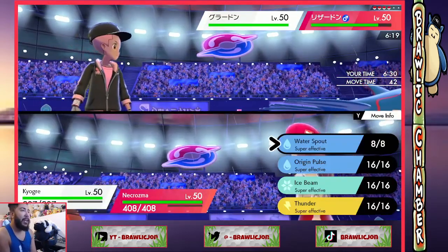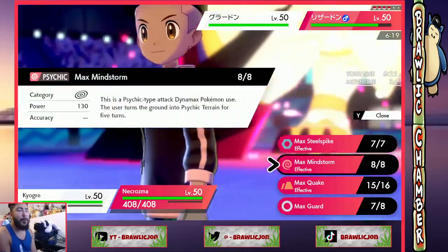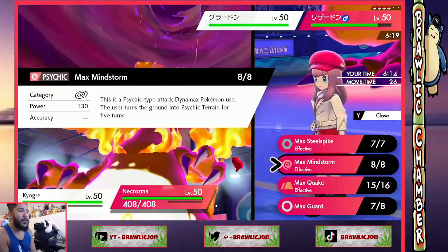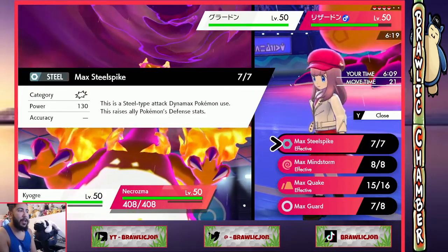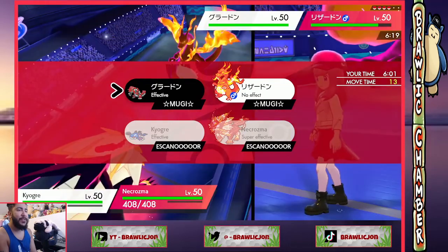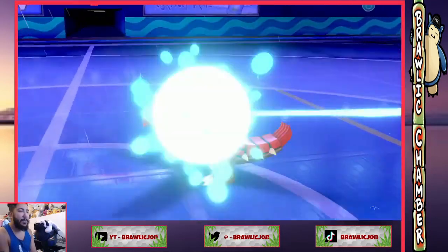The Elite Four don't get me wrong — they have good teams but they have theme teams, so it's not impossible, it's kind of just fine. Alright, we water spout and we predict the Gastrodon switching. Do I want to mind storm the Gastrodon here? I'm at minus one attack. Do I mind storm or steel spike quake it? I guess I quake actually, because it could just be Incineroar again. I'll quake and it gets a special defense boost onto the Kyogre as well, which is nice.